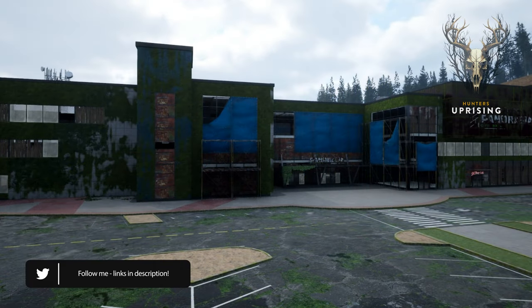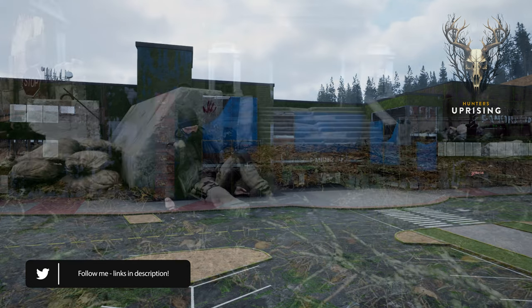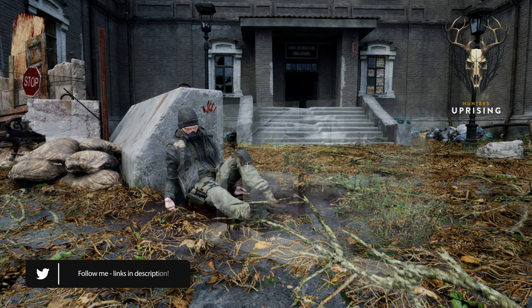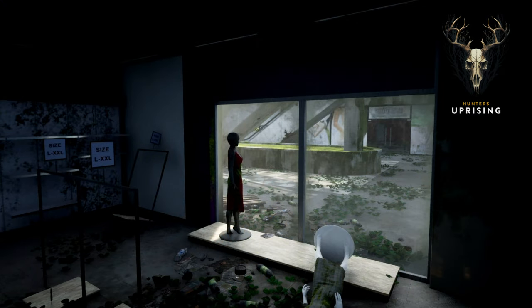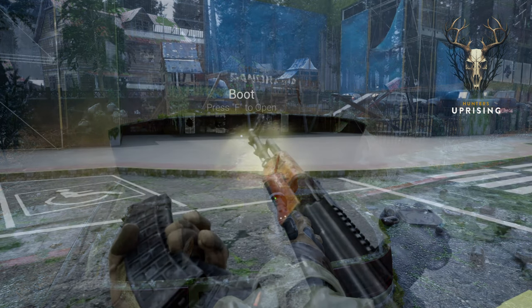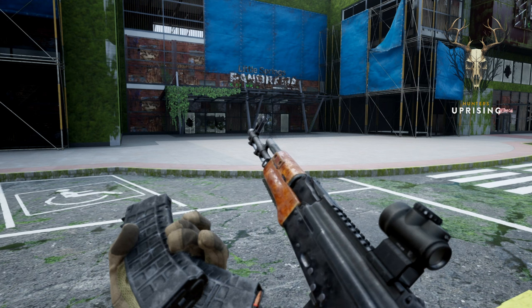Today we're going to take a look at some of the new locations added to our first map by our lead Rabid, adjustments from the community's feedback like ground clutter and indoor/outdoor lighting, interactable objects like the doors of buildings or cars made by our programmer Danny, and the new weapon animations and model for our AK, as well as a few new custom world assets from our newest member of the team, Faye, who is working on models and texture work.